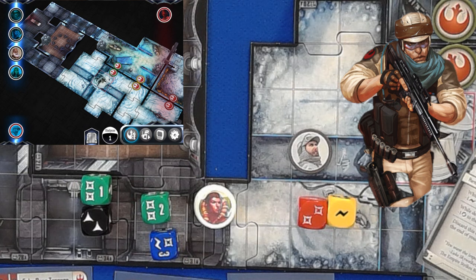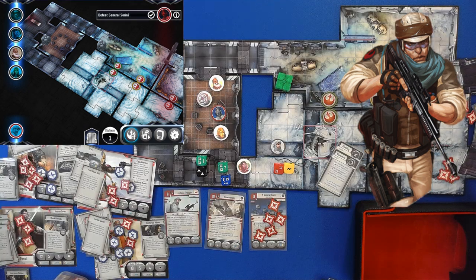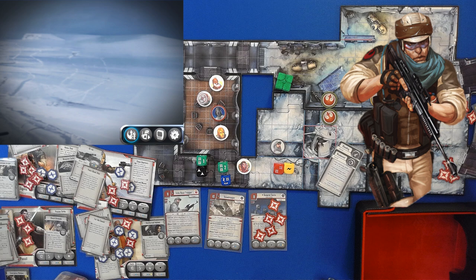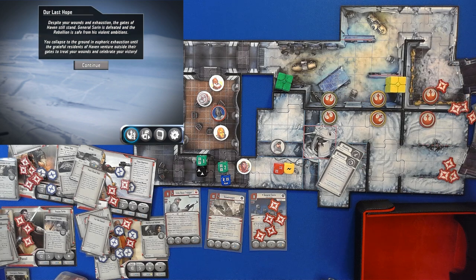Look how close Soren was by himself — could have been, if not for Verna. General Soren is defeated. He gasped: 'You were nobody. I was destined for glory. How could this happen?' Despite your wounds and exhaustion, the gates of Haven still stand. General Soren is defeated and the rebellion is safe from his violent ambitions.